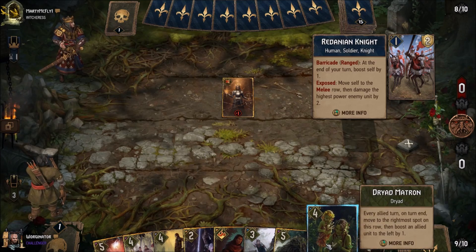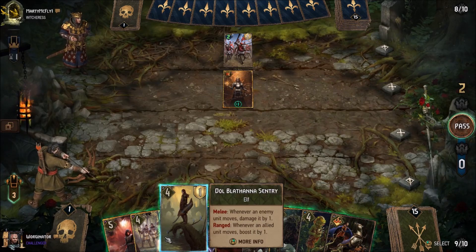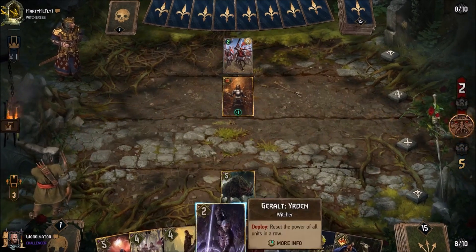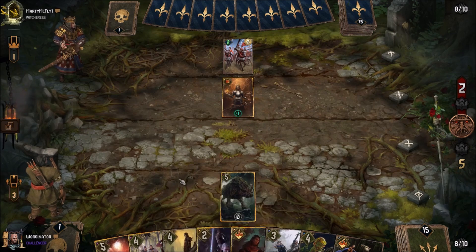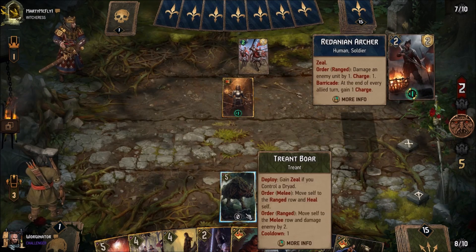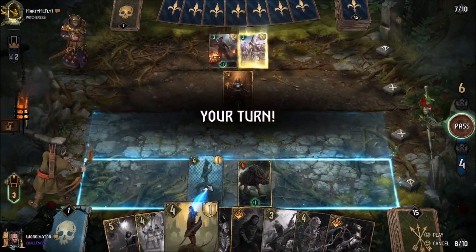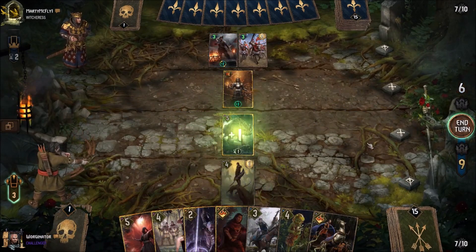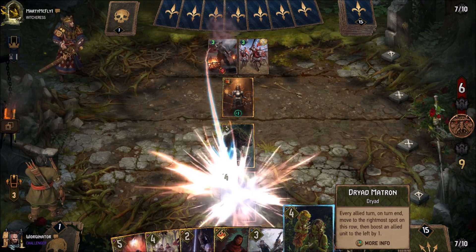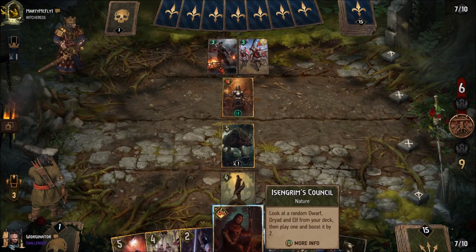And then another Redanian Knight — I don't really think I should care about that. I think maybe if we get down a Treant Boar, we can start doing some damage to them in a loop. Should we just get it down straight away? Yeah, let's go for it, because then we can get past the fact that we're waiting a turn. There are no Dryads in hand that I want to play straight away, but Dryad Matron's one of the few cards we actually run which is a Dryad. We're going to break the armour off that with our Treant Boar. If we put Dol Blufana Sentry on the back row, we can start buffing it whenever it moves. And if we get down Dryad Matron now as well, we can get a bit of a movement combo going — it moves to the rightmost spot of a row, but it is technically moving, so it will get the buff.